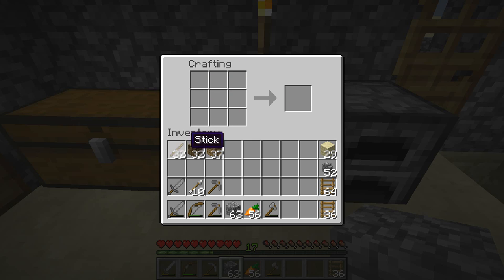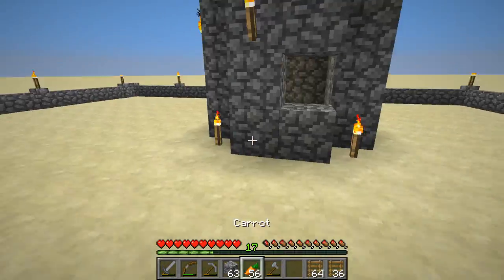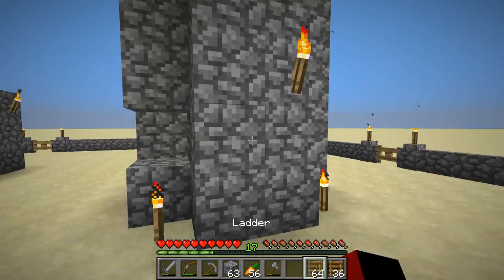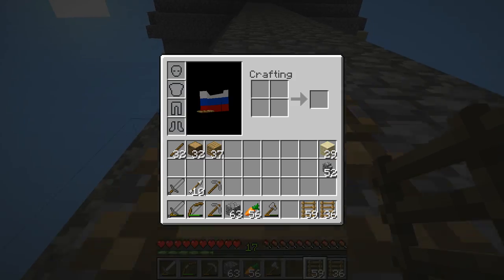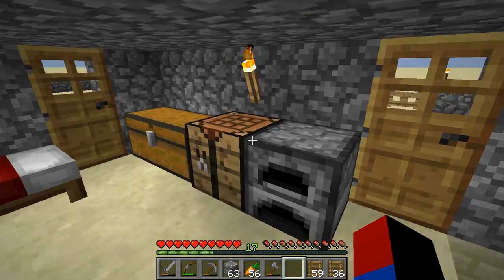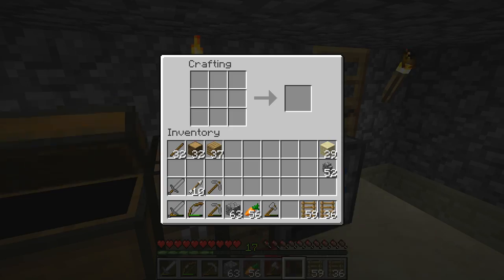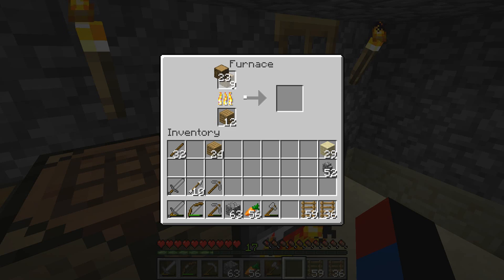Let's see — we got a stack and about a half. This is where I have to be really careful. We don't have any torches, so we're going to make some torches now. I'll just make 10, maybe 12.